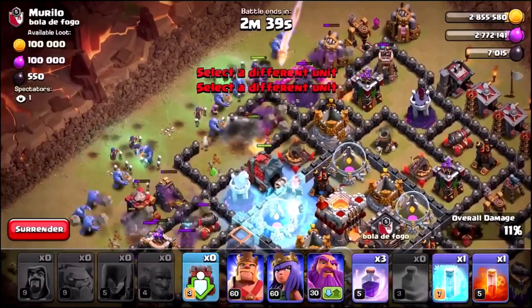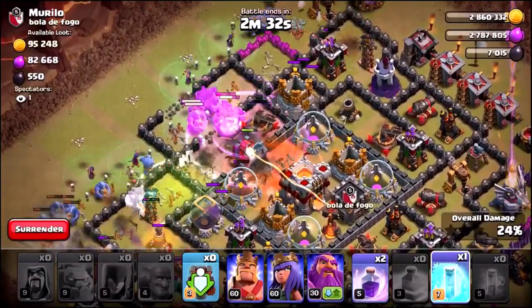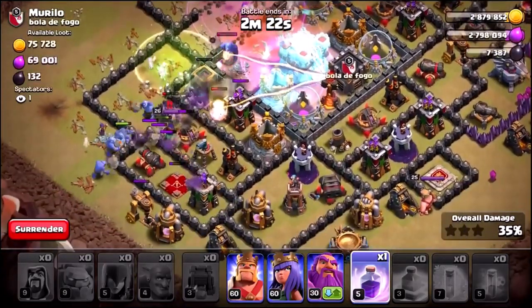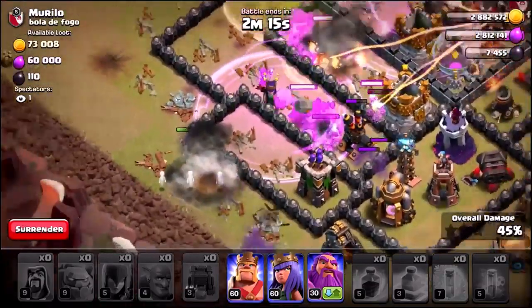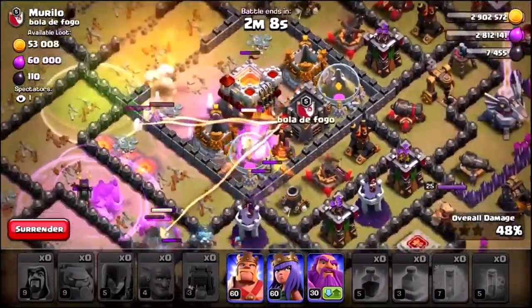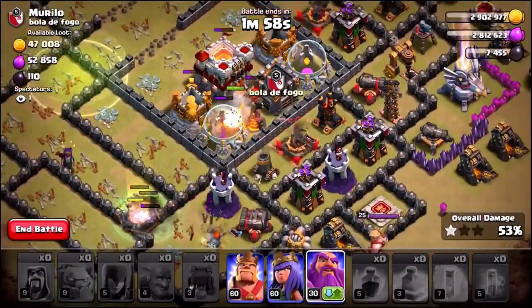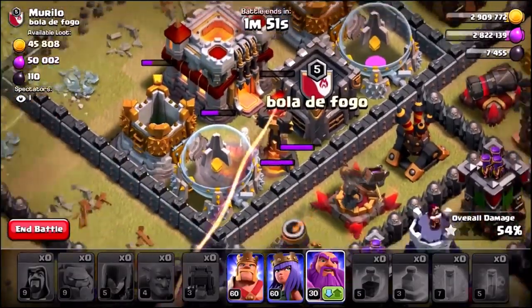Here we go — freeze spell is going to go down. I'm going to use a jump spell over on the left hand side, poison spell into the centre, and the first inferno tower is already history. Here come the troops into the core. I dropped the freeze spell by accident — I thought it was a rage spell, but it shouldn't be too much of a problem. Let's go with a rage spell over on the left hand side. We are up to 45% — giant big bomb. Without a heal spell, it doesn't look like we're going to go too much further because we don't really have anything to save our poor troops — the heroes aren't there, we don't have the grand warden's ability.